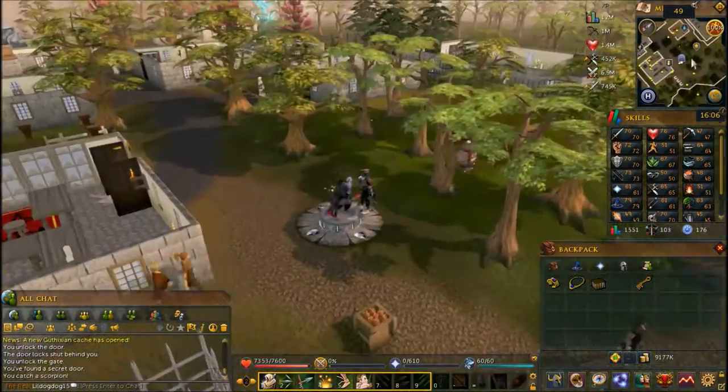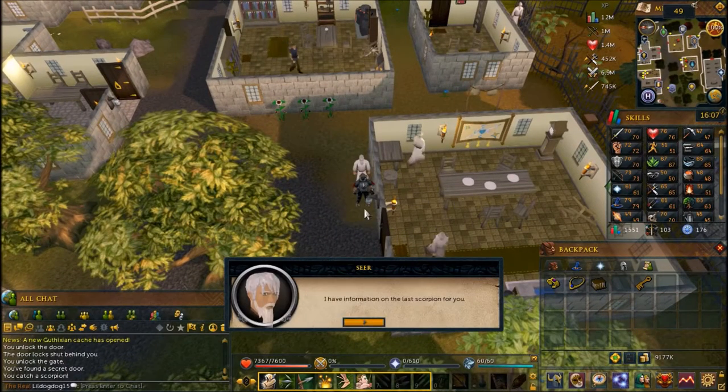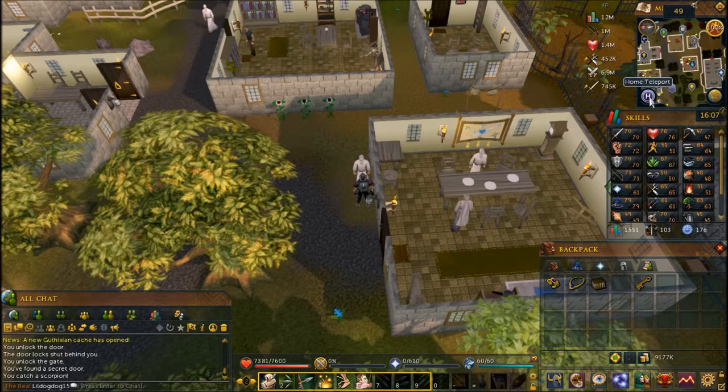Speak to the same seer again about the Scorpion Catcher quest and he'll tell you the last two places. For the next scorpion we're going to go to the Barbarian Outpost.